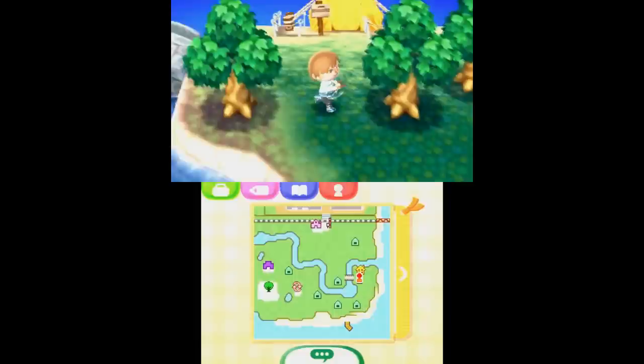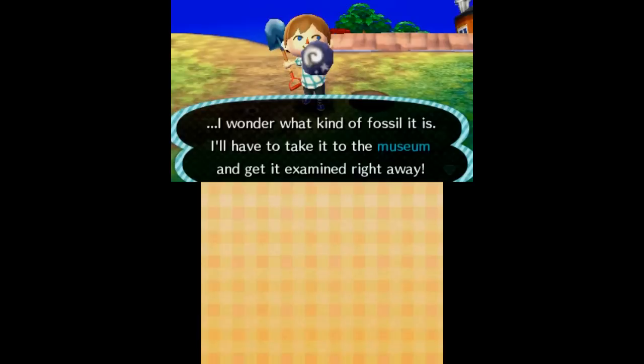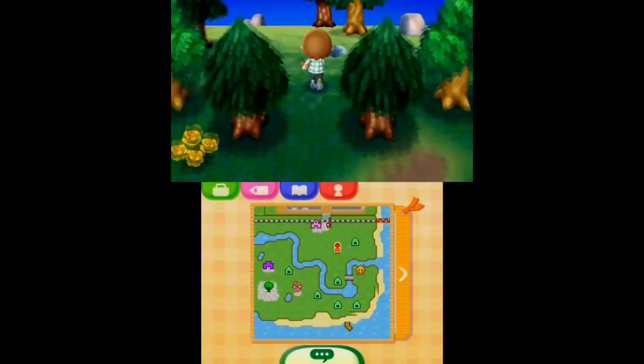Looks like we found something else to use the shovel for, and I discovered you can quickly change items with the d-pad, which is awesome — I don't have to go to the menu every time. I got a fossil! It said we better take it to the museum right away. We're on the case — taking the fossil to the museum, coming through, watch out! This is important, gotta get there quickly.